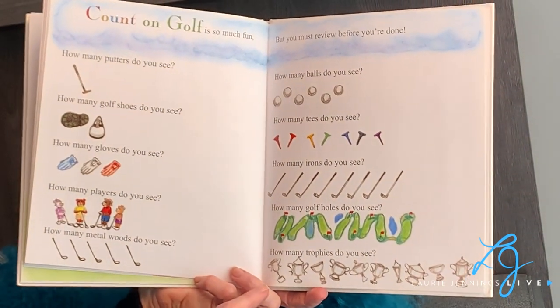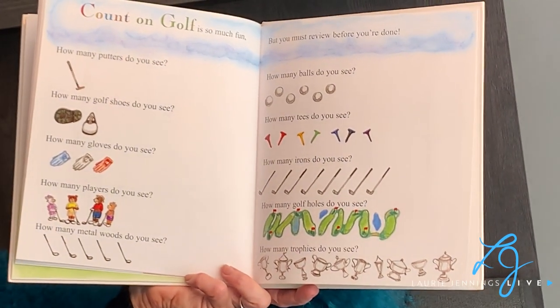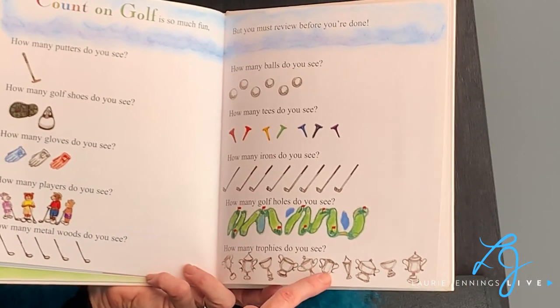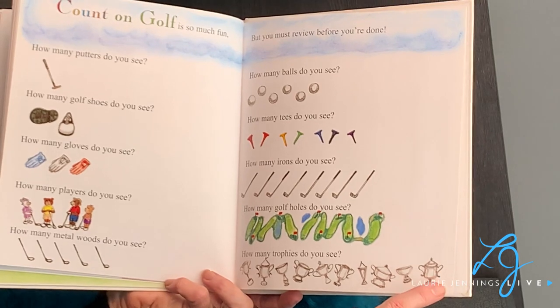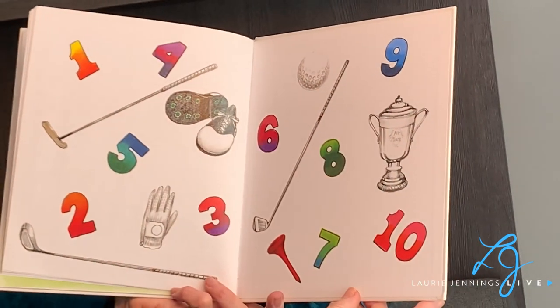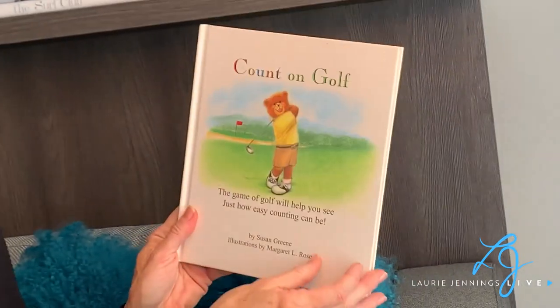You're getting good at counting. And lastly, how many trophies do you see? What do you think? One, two, three, four, five, six, seven, eight, nine, ten. Ten trophies in all. Look at all the colors and the numbers — one through ten. Counting on Golf. I hope that helps you at home. And I bet you're going to be an even better counter. Maybe you'll remember Jimmy the teddy bear.